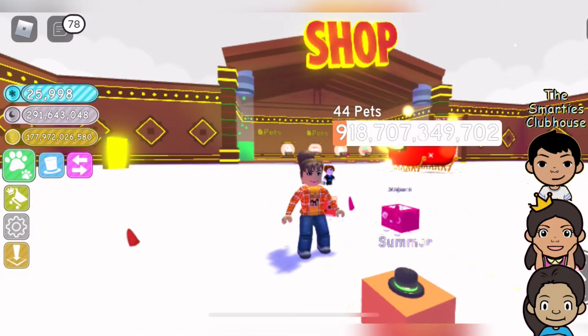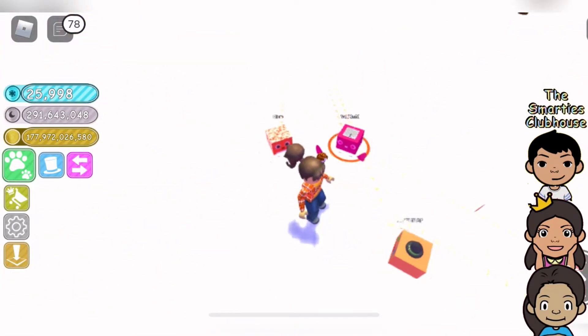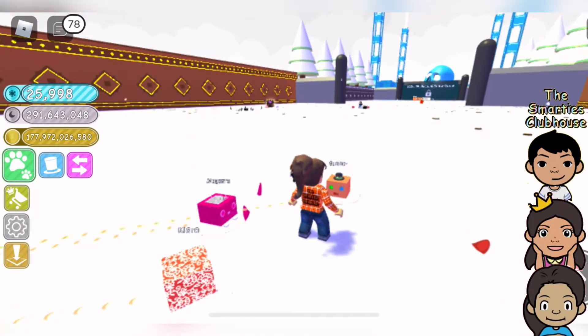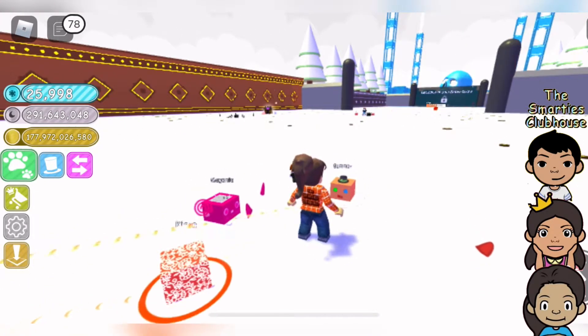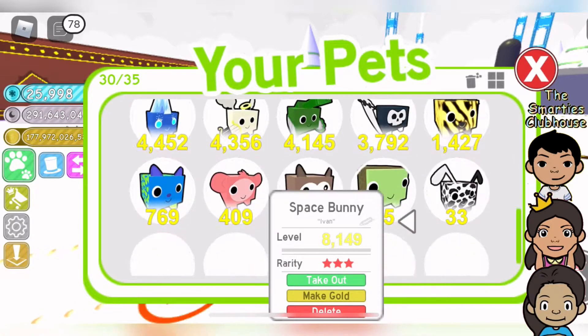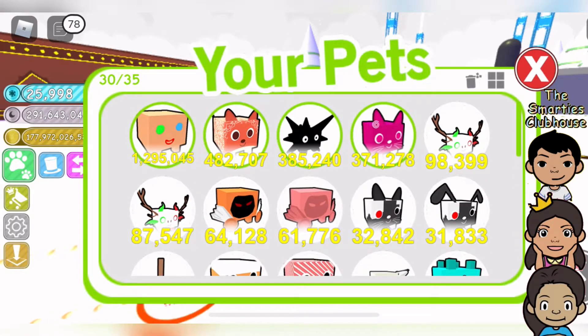You like the spiky one? Yeah, I like the spiky one. Oh, he's not there? I'm using a different one because these are higher and they'll collect coins faster. But I still have my spiky one — here's the spiky one. Mine is 385,240. What? Yep. Wow.